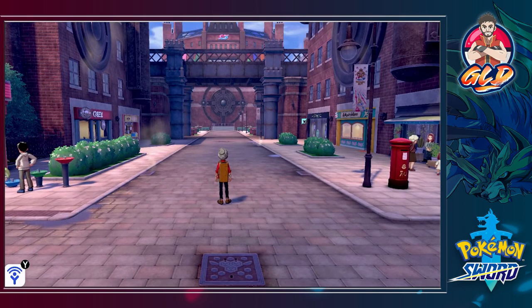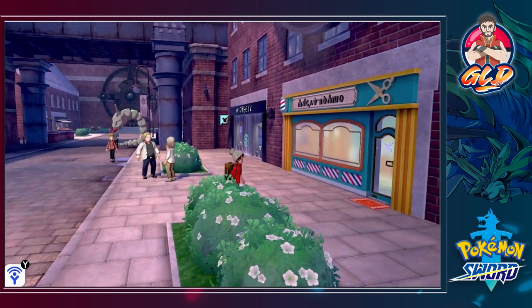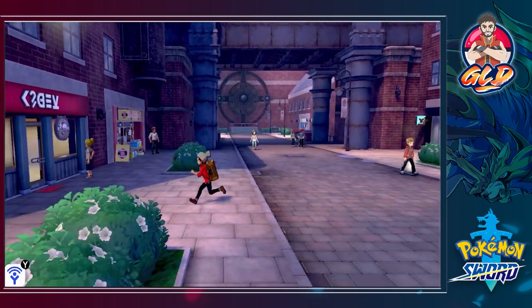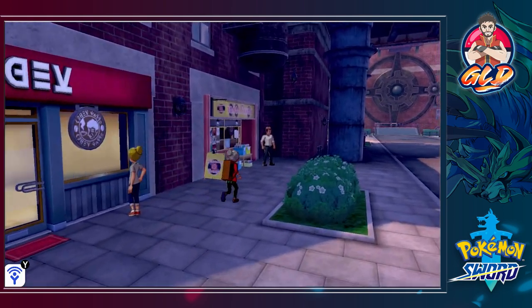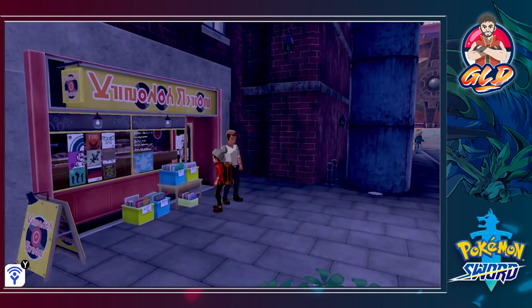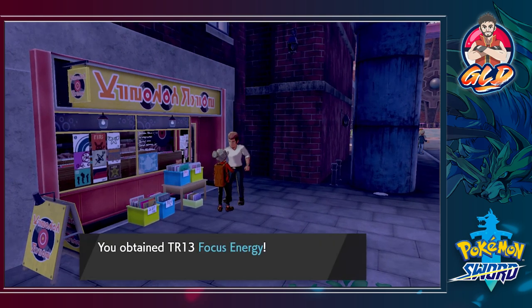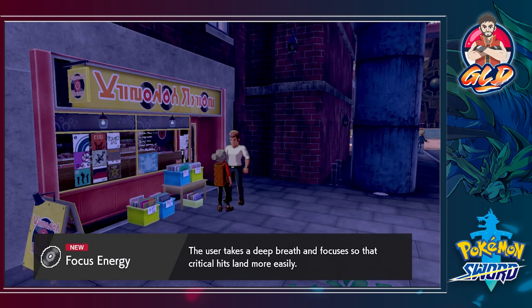There's another place right here where you can buy clothes and get your hair done — we'll do that later in tutorial videos. Right here you can get berries, and if you talk to this guy he will actually give you an item. He gives us TR 13, which is Focus Energy. TMs and TRs are two different things, which he's going to explain.